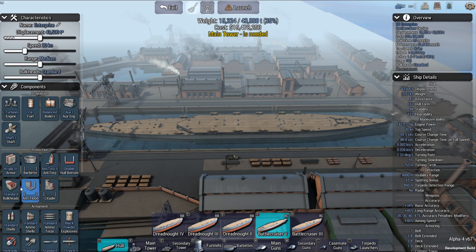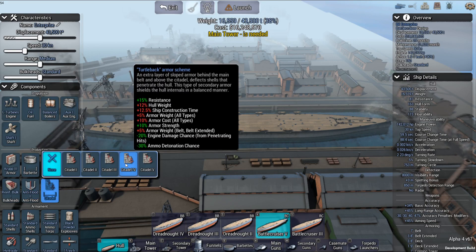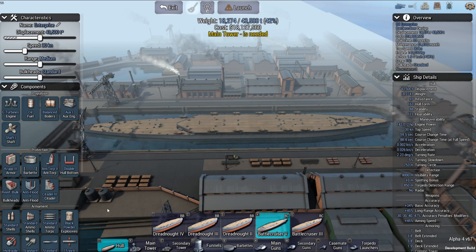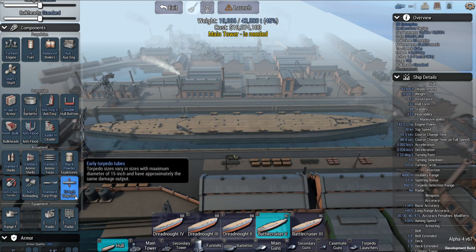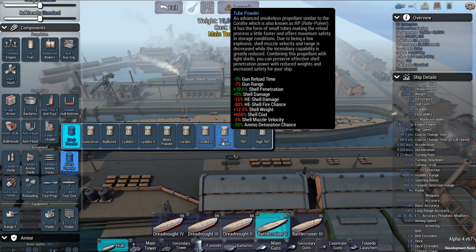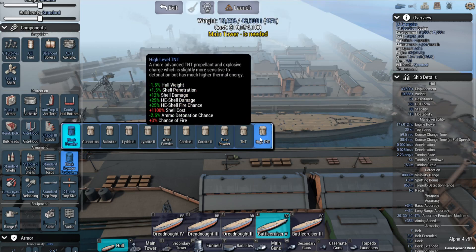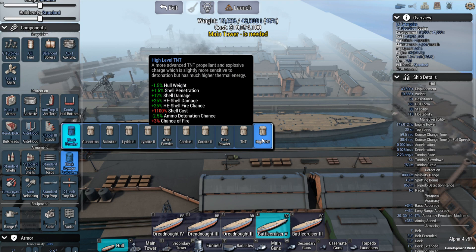Give it some protection. Is that the Citadel? I don't think it had Turtleback, and I'm not sure if it was all-or-nothing at this point, so I'll go with that. It did have two twin 21-inch torpedo tubes. Good to try high TNT — I've never tried that one before.